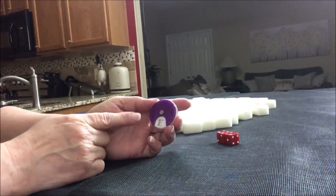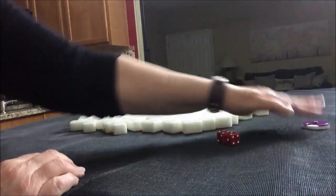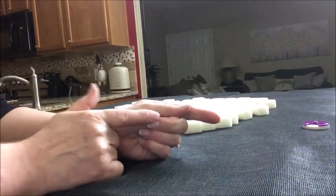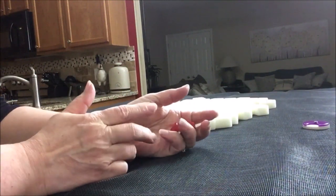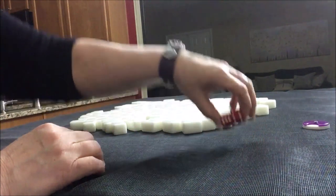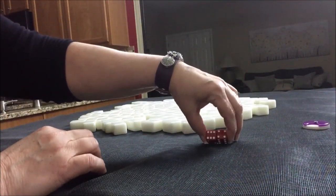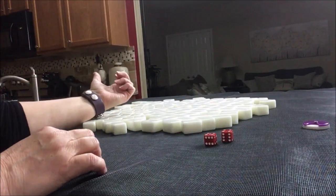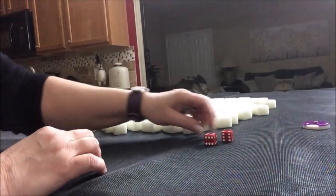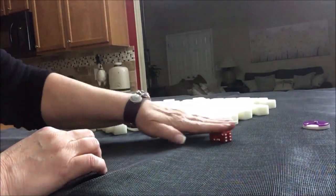We're going to do four random pulls, one for each wind of the round starting with east round. I'm going to use these to randomize which seat we're in just to keep the variables fresh. For the first random pull, we're going to be in south seat. That would be south, so we're going to be player two, non-dealer.